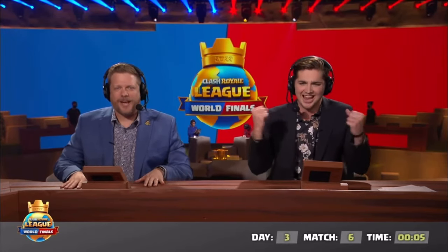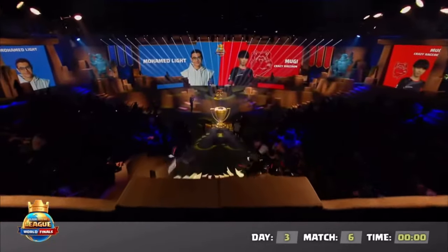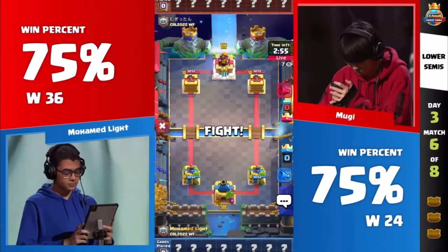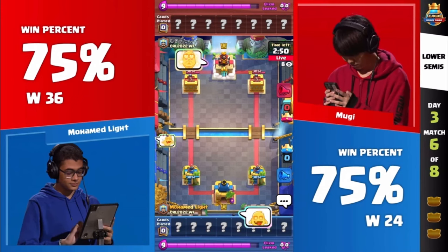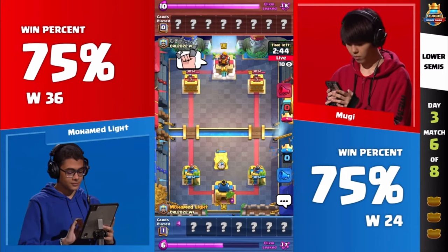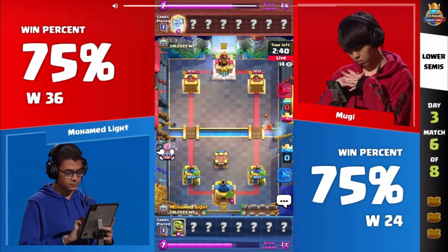Let's waste no more time, get right to it — Mohammed Light, Moogie, let's go! Andrew Guy off to the side of the desk just yelled at myself and Josh that he's very jealous, and I totally understand. This is the kind of match that we all dream about. You'll be seeing more of Andrew later as he gets to take a little rest and just take in the action.